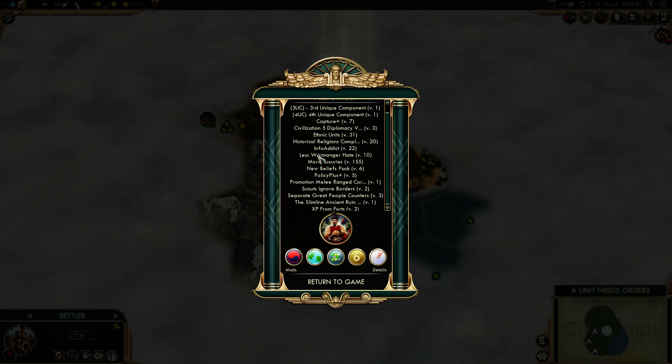Less Warmonger Hate just balances things out — it's slightly smaller and decays slightly faster, not a huge change. More Luxury spawns a few more luxury types, so there's a higher chance that somebody is going to have something interesting to trade. New Belief Packs gives us more Pantheon beliefs and more religious beliefs to choose from if we're going to get a religion, which — because the difficulty is relatively high — is not all that likely, so it may just help the AI. Policy Plus just rebalances policy trees, basically nerfing Tradition and making others slightly better, but we're going to go for Tradition anyway probably.